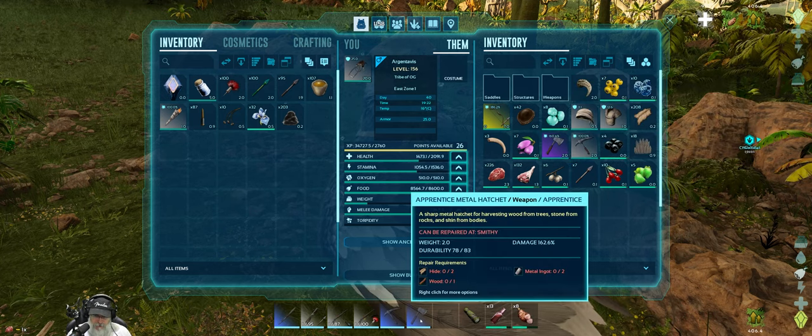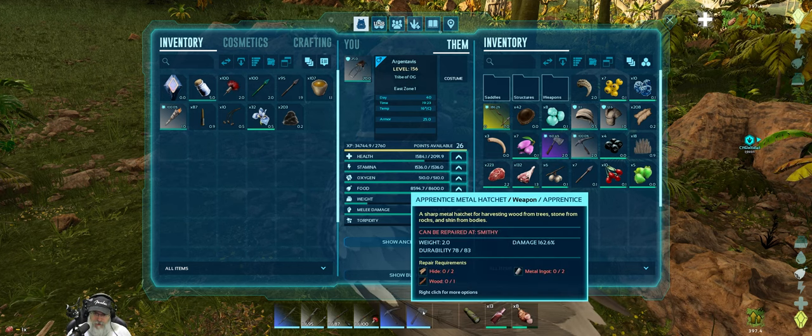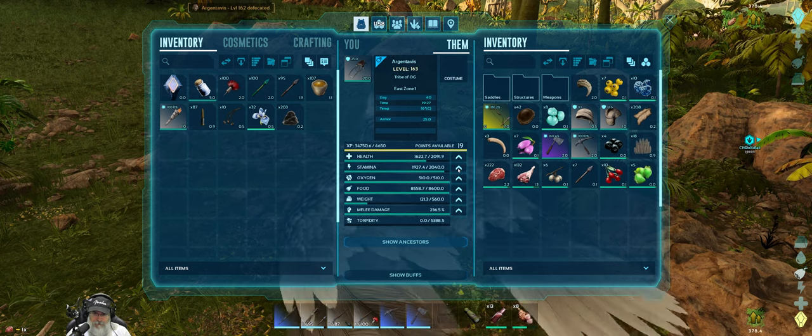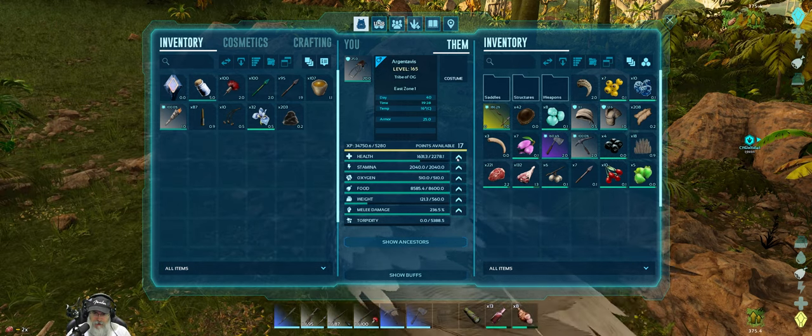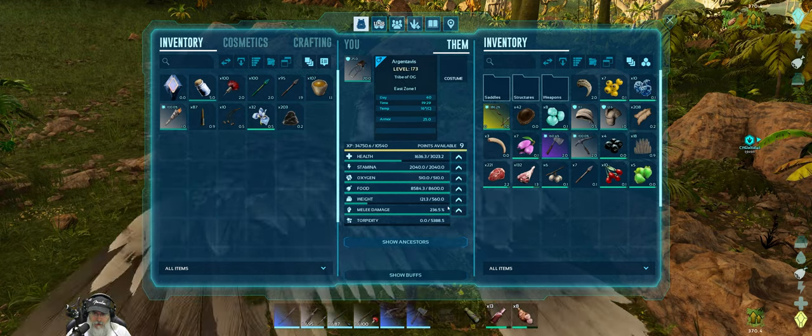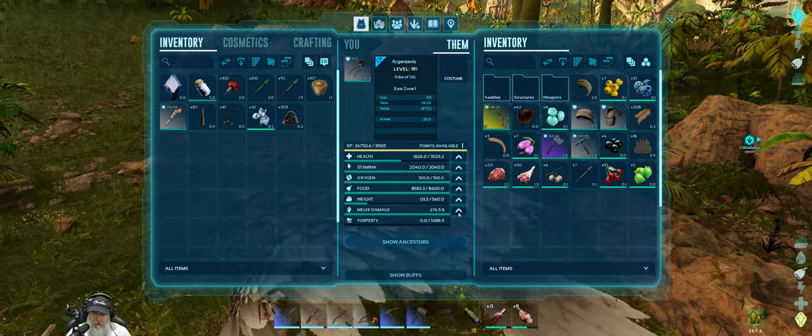We got a hatchet — is that better than what we have? 162 damage — this one's just slightly better, but still a really good hatchet. We got a Mastercraft bow for 186 damage — not bad. But the important thing is the levels. Since we got all these levels let's get the stamina to 2,000, get the health to 3,000, and then everything else will probably go straight into melee for this bird.